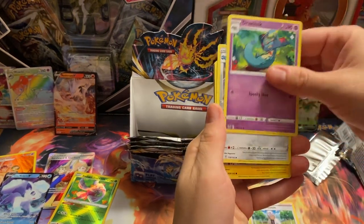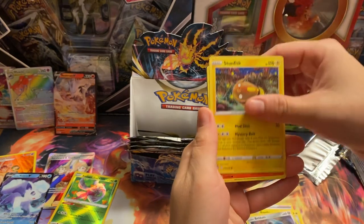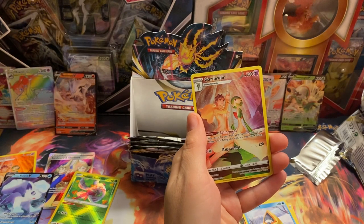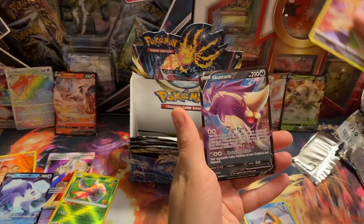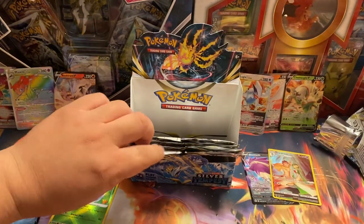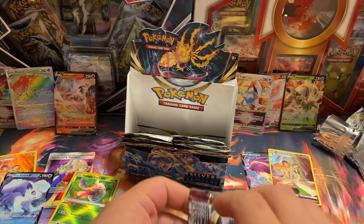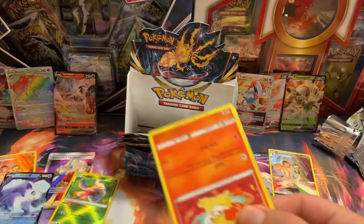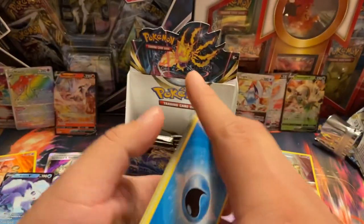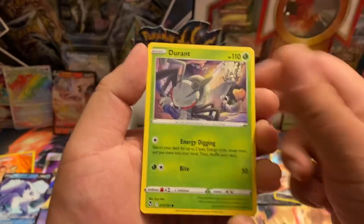Oh, Gardevoir again - oh come on, duplicate! Oh, Stunfisk tank. I've never had a duplicate trainer gallery before. That's crazy. Thanks, Pokemon. It seems like that's a common one, that Gardevoir one. Alright, we got Reverse Empoleon, Holo Dragonite. And then we got seven packs left.